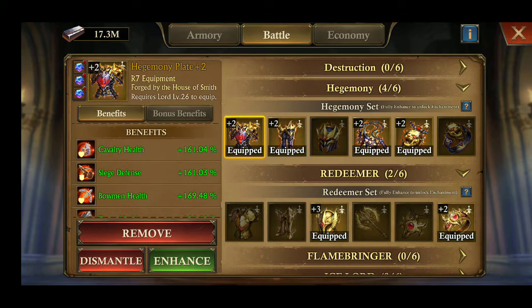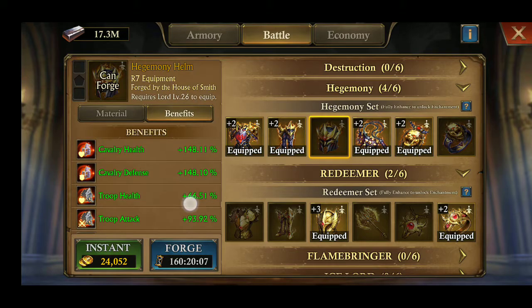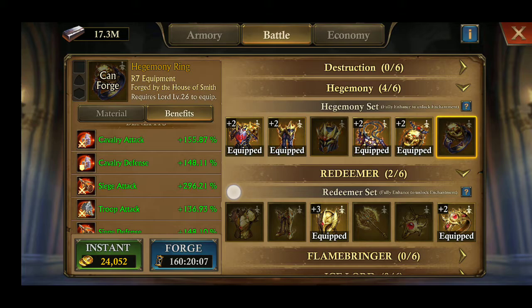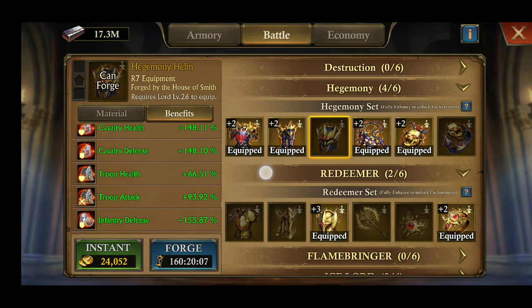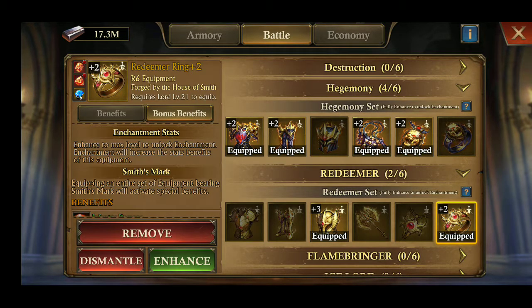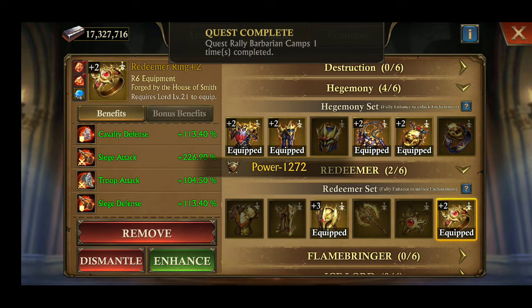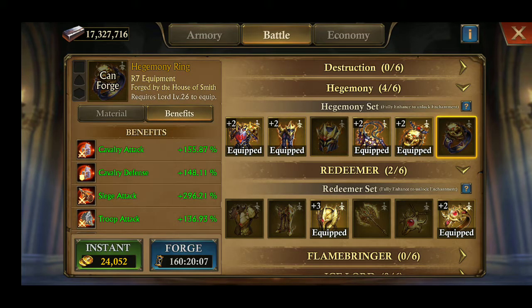This one gives Cavalry Health and Troop Attack. Okay, so today we forged this one — forging done, our new equipment is equipped.